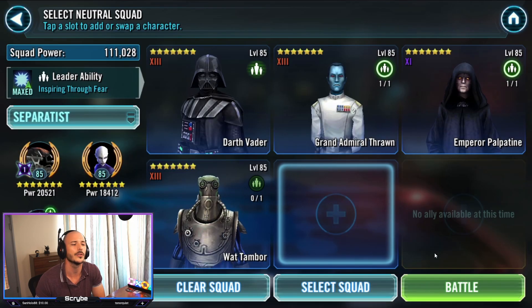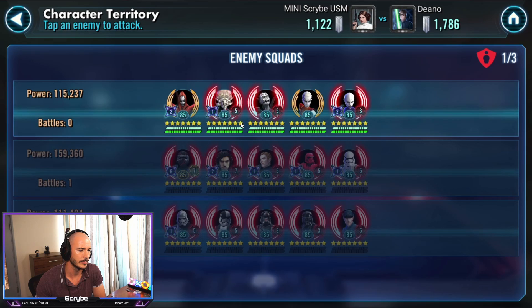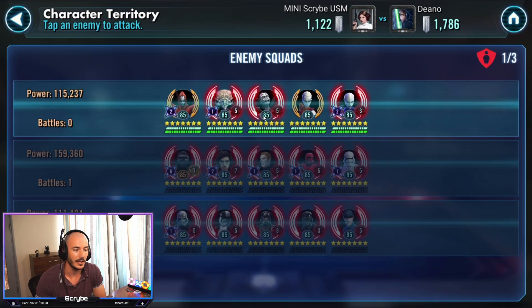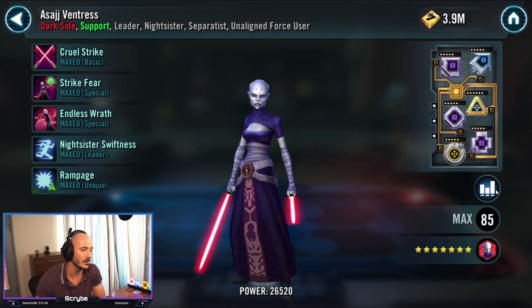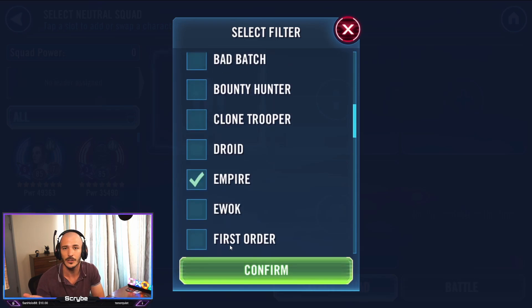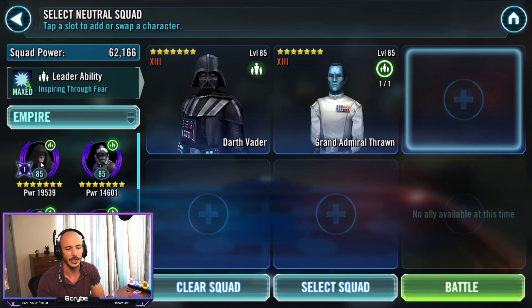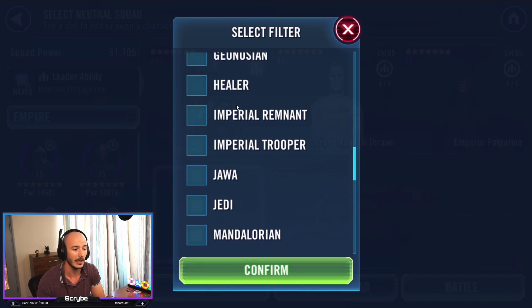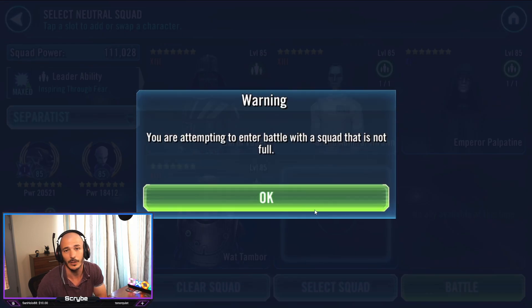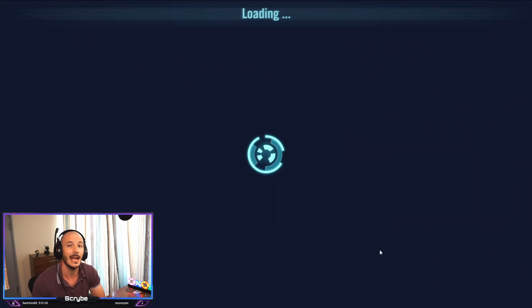I do not take a fifth — I do not feel like I need to. We're just going to check the modding on old Daka. At 242 speed, she really isn't fast enough to cause any issues. This Asajj Ventress is not even running a speed set, so I don't even bother checking her speed. I know that my Vader is around about 260.